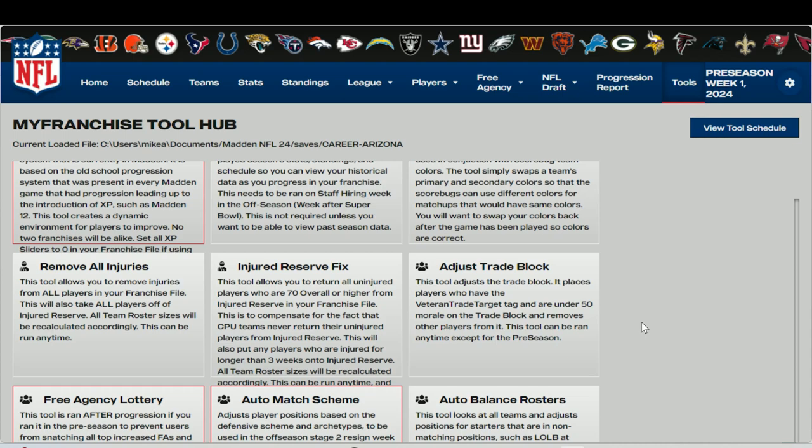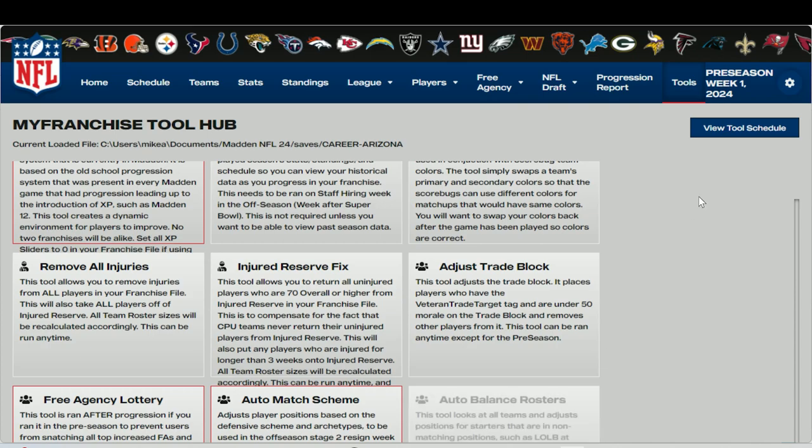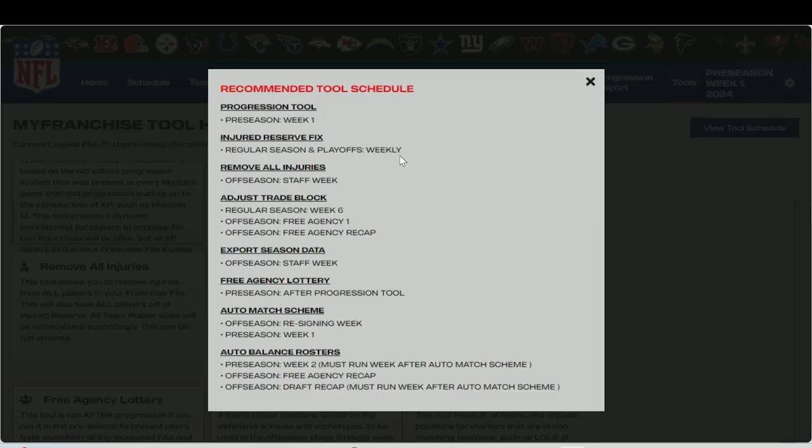We've advanced to preseason week one. Before that, I ran the auto-balance rosters using the schedule here - the draft recap tool, which moved players who were playing out of position, like a left guard starting at right guard would get their position changed to right guard. You can manipulate this a little to stay in balance with what CPU teams are doing. We're now in preseason week one and we're going to run the progression tool, which I've already done but want to show you - it is freaking awesome. It's what the Madden modding community is all about.